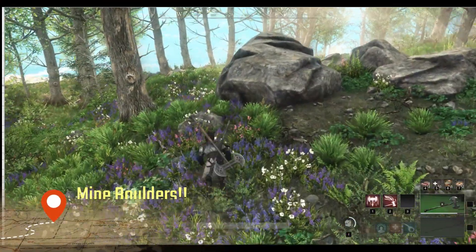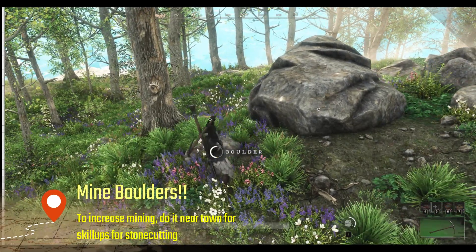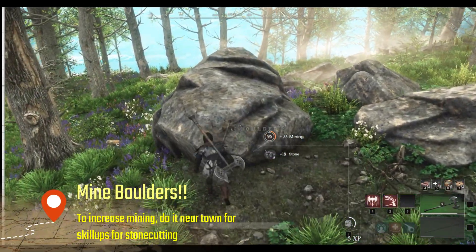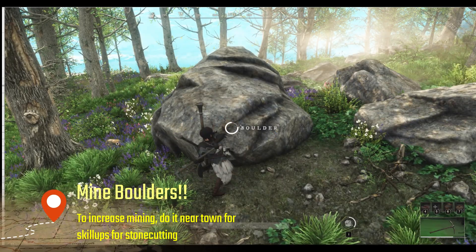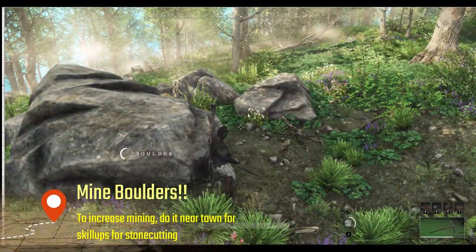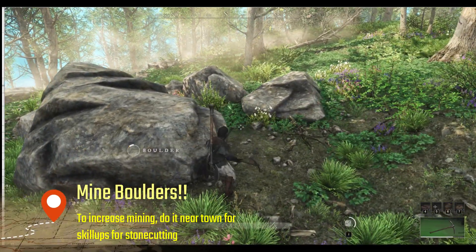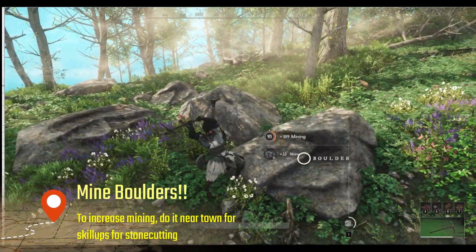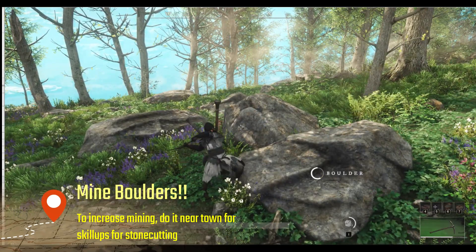Depending on how much time you've spent in beta or alpha, you probably know this one — but for you new folks: if you're trying to get that mining skill up, don't go chasing nodes. Just find a nice spot in the mountains and start wailing on some boulders. Maybe get yourself a cold brew, turn on a ball game, and just go to town. If you do it kind of near town, you can also go back and do your stonecutting to get those skill-ups, then run back out.